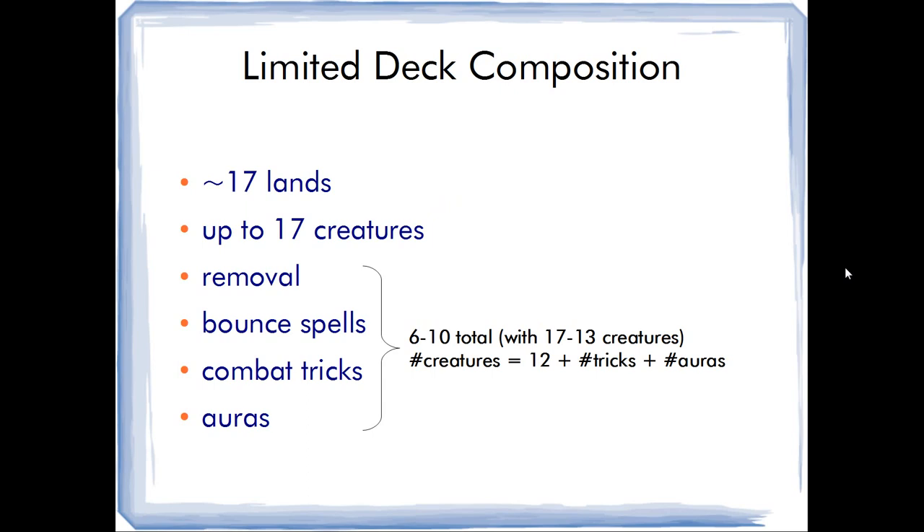I want to talk about Theros in a minute, but just so we're all on the same page, there are some rules to limited deck composition that are basically agreed upon, and experience has shown us that this is how limited works in general. We are going to have about 17 lands in these decks — sometimes you can get away with 16, sometimes 18, sometimes 17 lands and two mana sources — so 17 is the baseline.